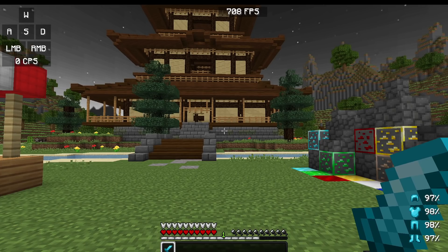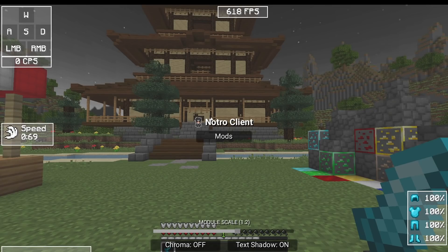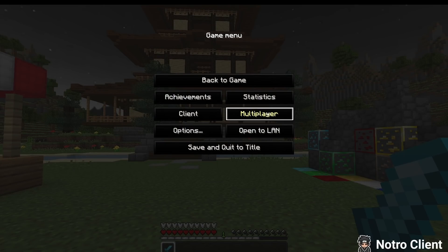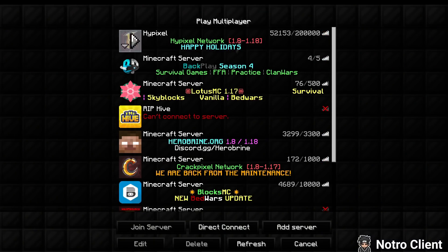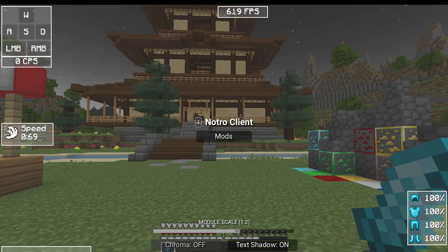In-game we've got some new menu buttons. If we press Escape we can access the client main menu directly from the escape menu, which is quite handy. We can also access our servers from here and join servers from within the game. Going into the mod section there are some miscellaneous settings where we can now change the scale of all the mods.